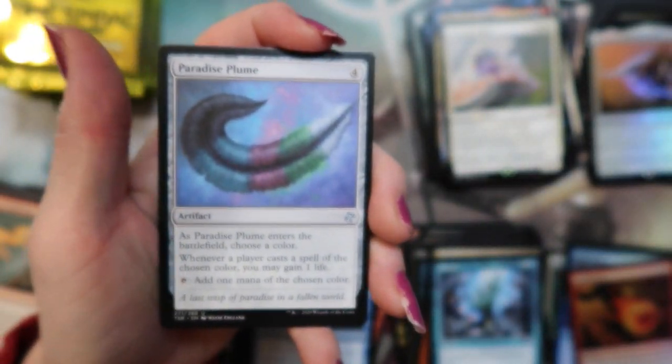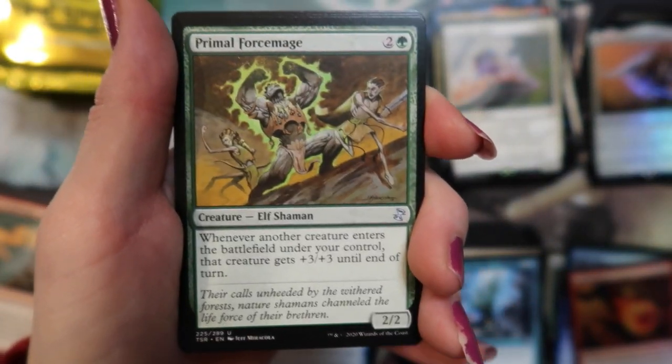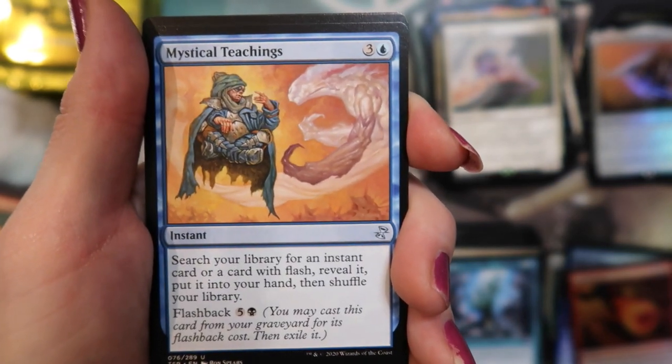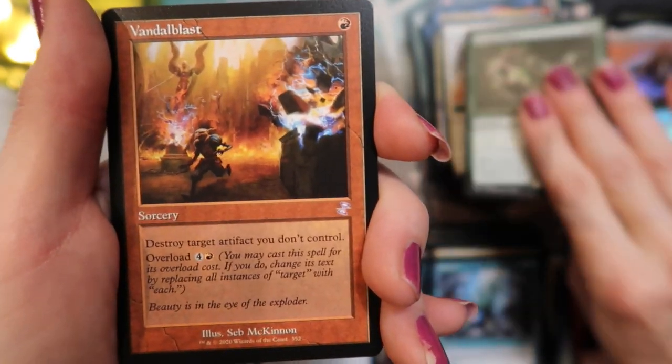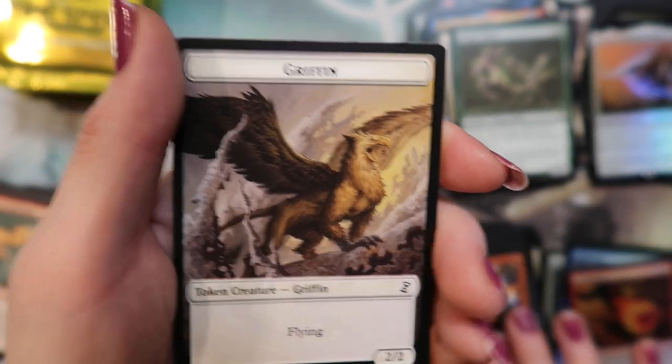Paradise Plume. Primal Force Mage. Mystical Teachings and a Fungus Sliver with a Vandal Blast — that's pretty good. And a griffin.